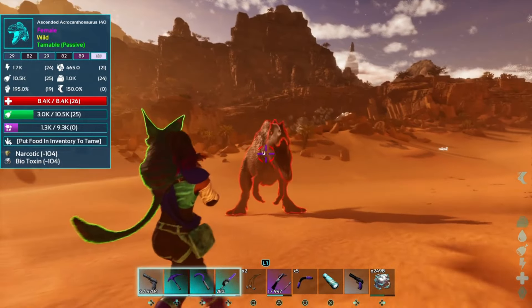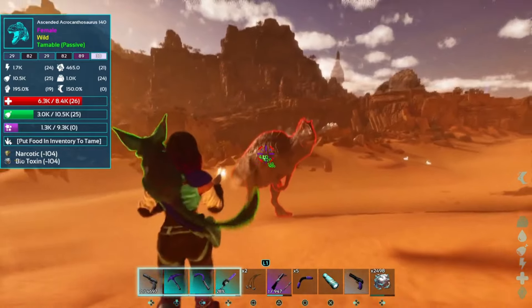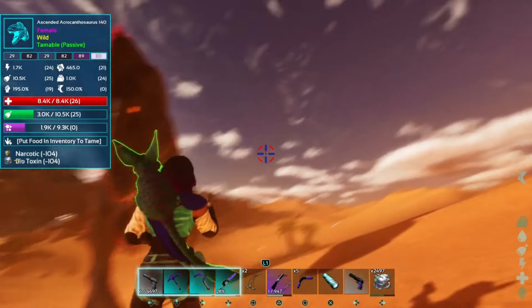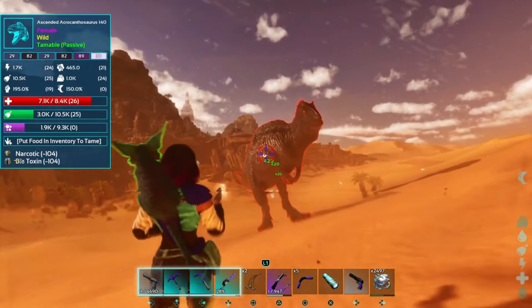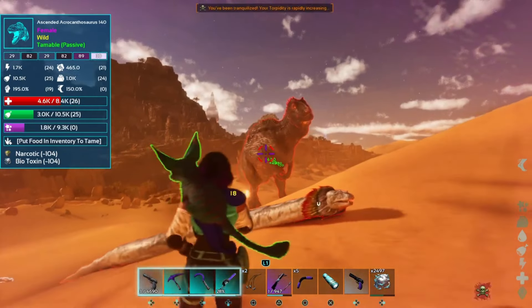Acro taming is actually very very simple if you know what you're doing. Basically he's in this stance - there's a small chance he'll do a false roar. I use a pistol because honestly it does the lowest amount of damage out of all the guns, so I want to make sure I don't end up killing this thing by accident.